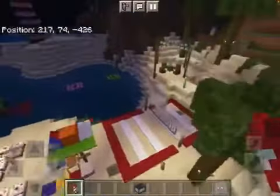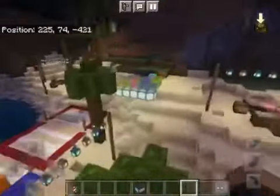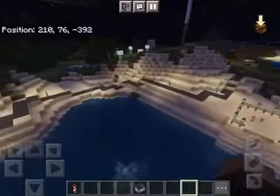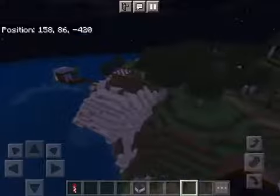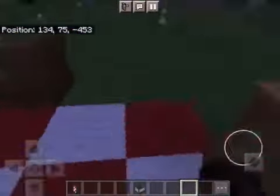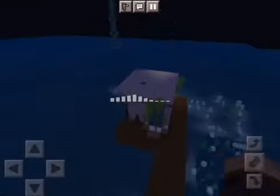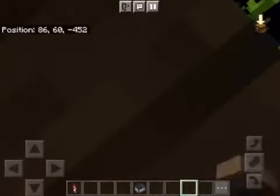We're continuing our diamond mansion tour. Here we are at the beach house from part one. We went to the beach already, so we have a nice little picnic area over here where you can watch the sunset. There's some food too. This place was a mess because I got stranded in here and had to break the wall — oh, someone fixed it.